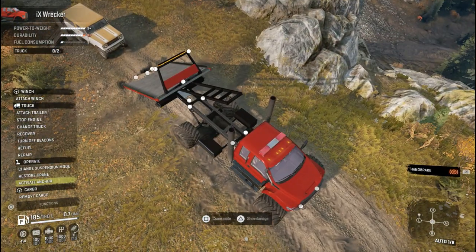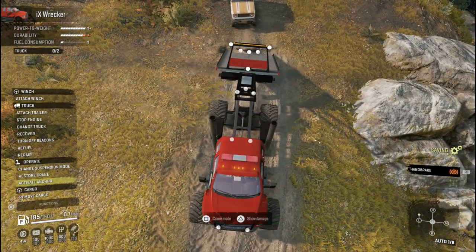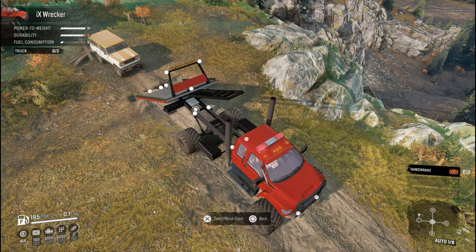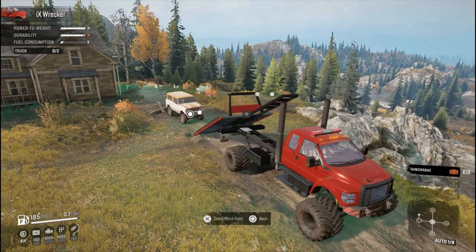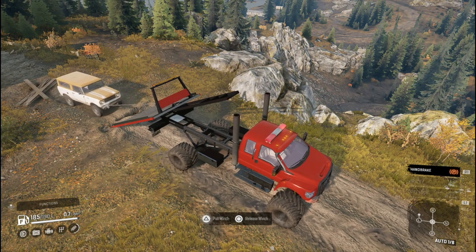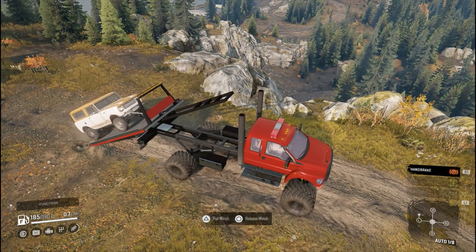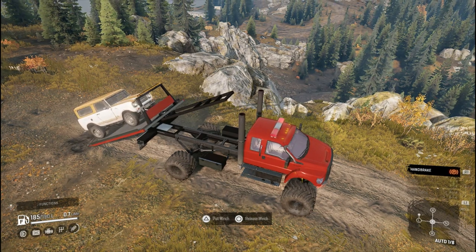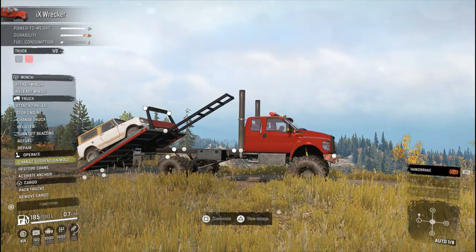It has got quite a few winch points on there as well. So let's try and winch the vehicle on. I want to winch onto that point there, and then hopefully we should be able to wind it in and get it up on top. So it's on there now — we activate the anchor again so it will raise the bed back on.